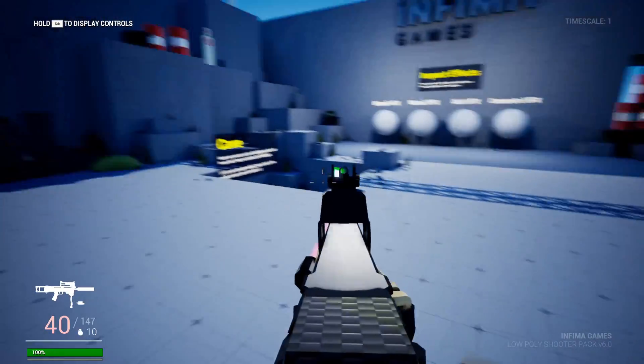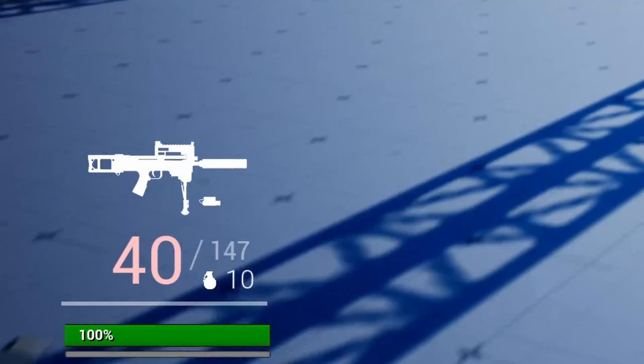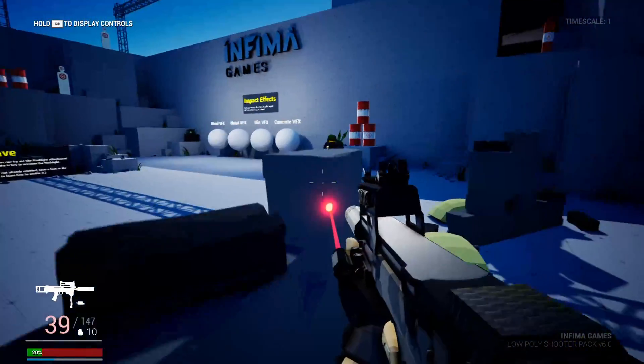I do think just adding a stamina system is a bit boring though, so I went ahead and also added a stamina bar — you can see it in the bottom left corner of the screen. Naturally, you can modify everything you want about the stamina system; all the values are in there for you to do with as you wish.